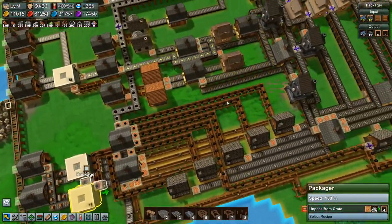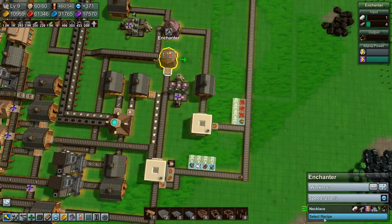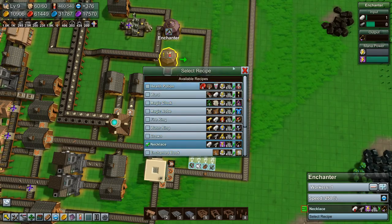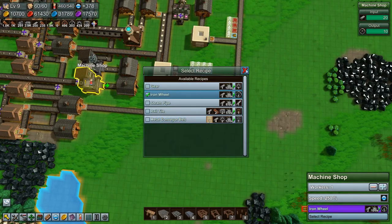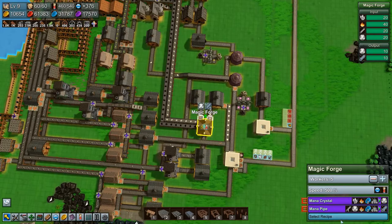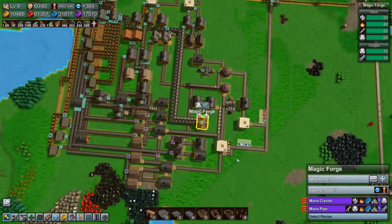If we started making magical belts we could do it faster. So what would it take to make those? Is that done in an enchanter? Nope. Is it done in a machine shop? No. Is it done in a magic forge? Maybe. Magic rail - but it's locked. Or magic conveyor belt - but that's locked as well. So we need to unlock those. How do we unlock those? We have our school up here.